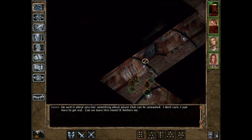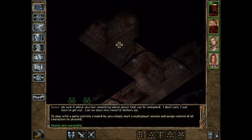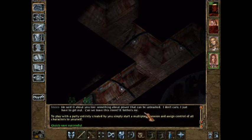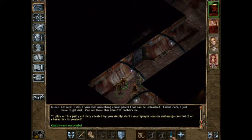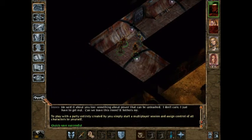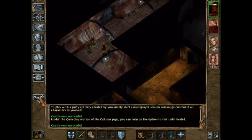Alright, so what shall be the plan here? We've got some dwarves around that corner, and we are lacking in the spell department because of my moving around. You know what? I'm just gonna rest. Quick save before that, because I might get attacked. We'll just rest, heal up, and get the spells back.